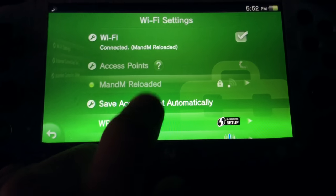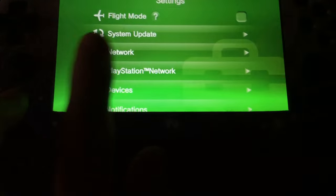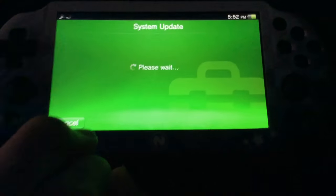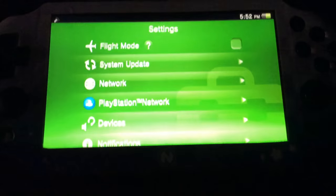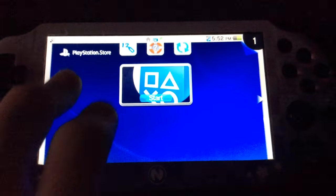It will connect back to your network. Once you're connected, you just need to test if it's working. Head over to system update and update via Wi-Fi — it should say the data storage and system software is already installed. Now just open up the PS Store to test and it should work.